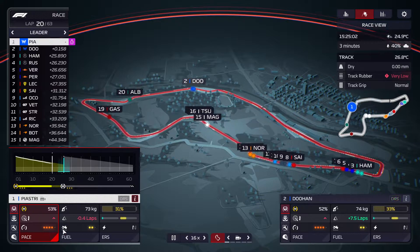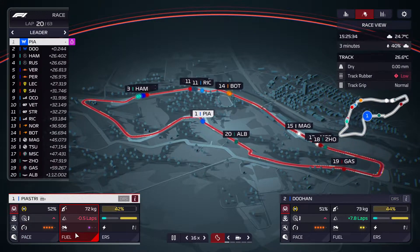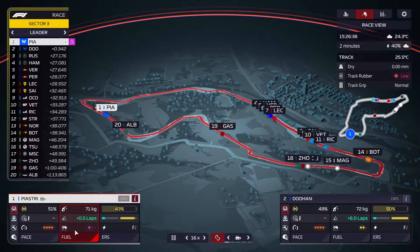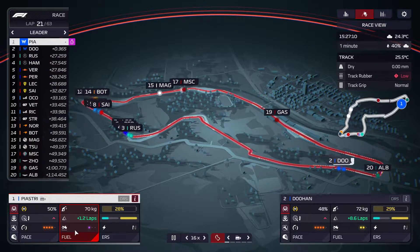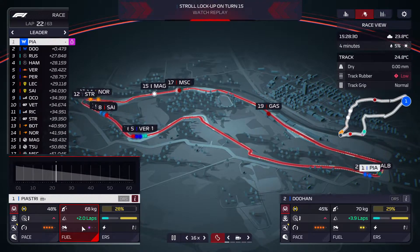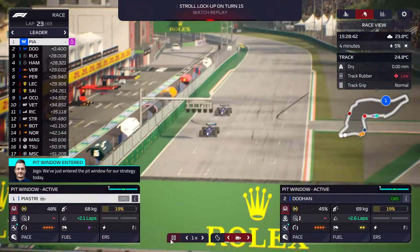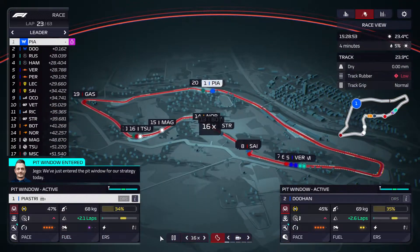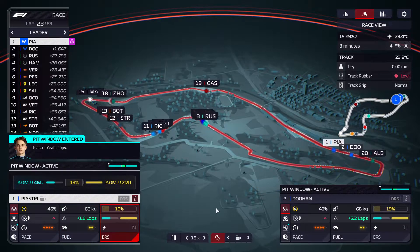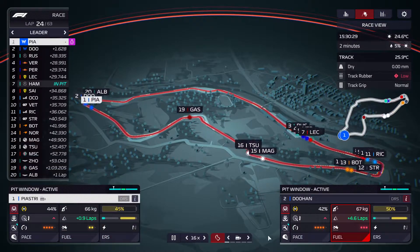I'm kind of considering here to forcefully allow them to change their positions, because it's kind of hard to overtake here. So we're going to try and see if a lower fuel mode will allow Doohan to overtake Piastri. And it seems like that is not the case. Let's go back up to Balanced. Might have to burn a bit of fuel here for Doohan instead.